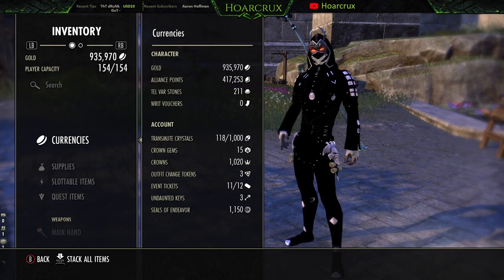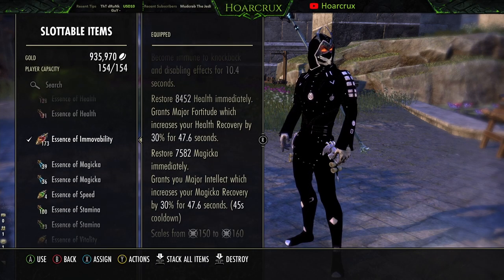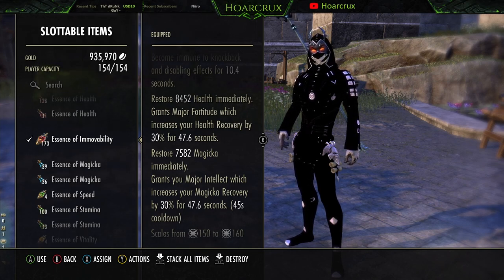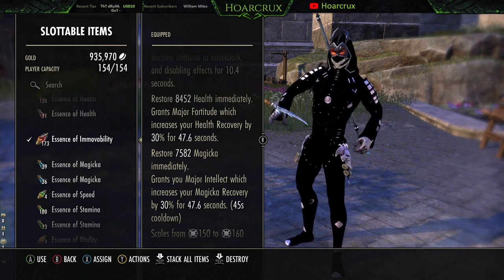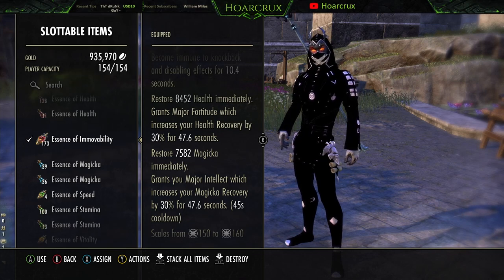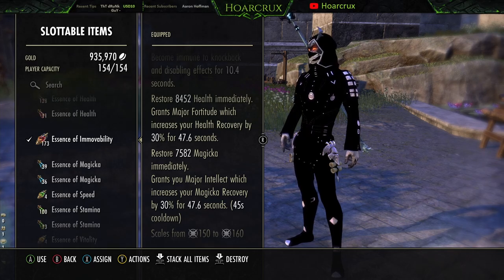For potions, you have to use Immovable Potions. It takes about four seconds to get this combo off, and anyone and their mother is going to CC you. You have a one, maybe two-second window to get your heavy attacks off, so Immovable Potions are essential.